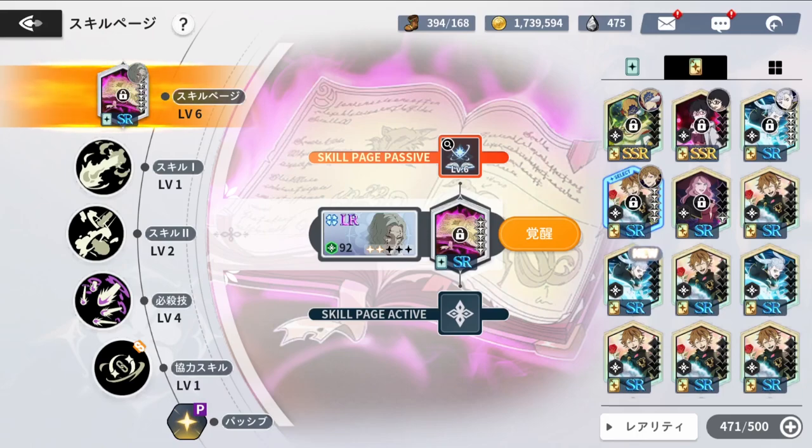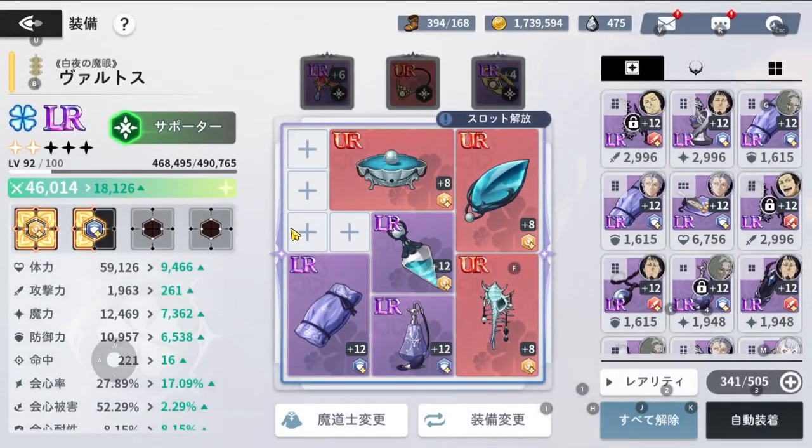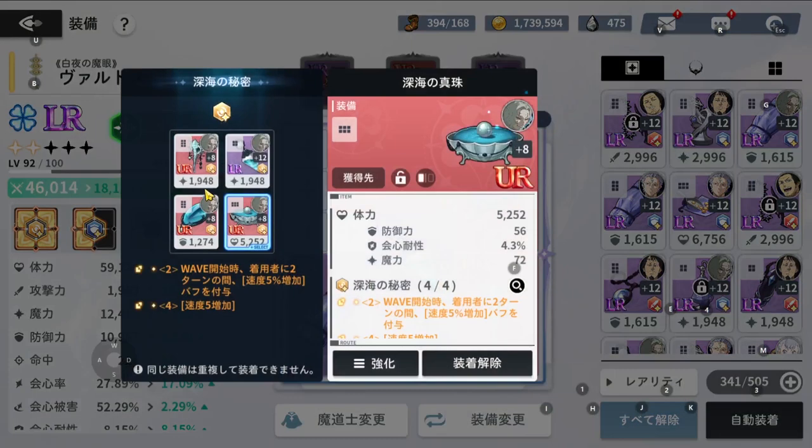Now for his gear — I would recommend using two defense pieces and four speed pieces. Four speed is definitely going to give you the boost you're looking for. With the two-piece speed set, you get a 5% speed buff for two turns at the start of a wave. With the four-piece speed set, you also get an extra five-plus speed for everyone who has this set on. Outspeeding your enemy is absolutely key.